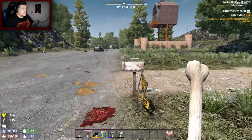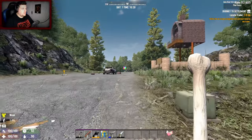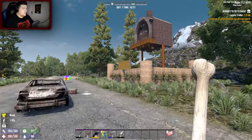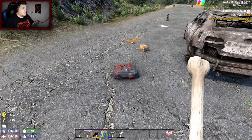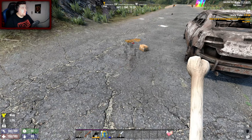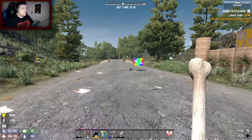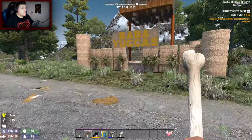I want to know what that is - what's with the question mark? What's this building? Baba Yuckers, okay. Check the bag - tier 4 paper armor. We gotta grab it. I don't see any zombies.